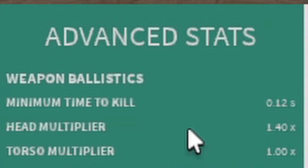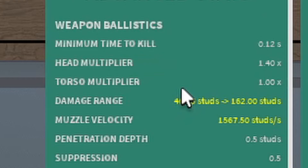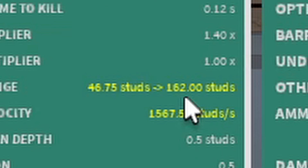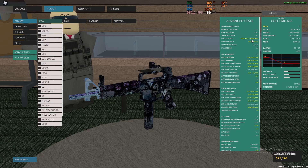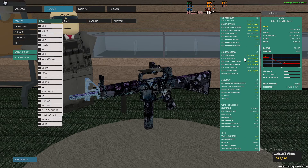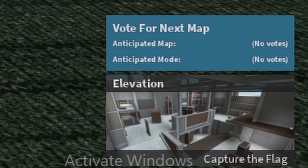The Cult SMG stats: minimum time to kill 0.12, headshot multiplier 1.40, torso multiplier 1.00. It does 34 damage up to 46 studs, and 18 damage at 162 studs. I can't see shit today - my monitor is all the way back there. Stat-wise it's alright.